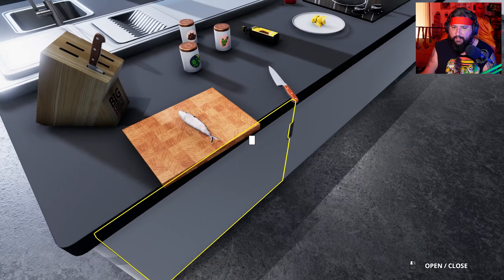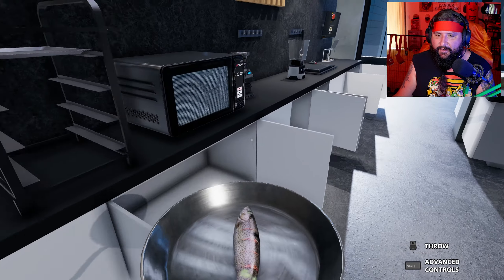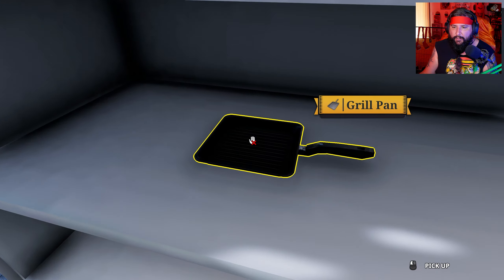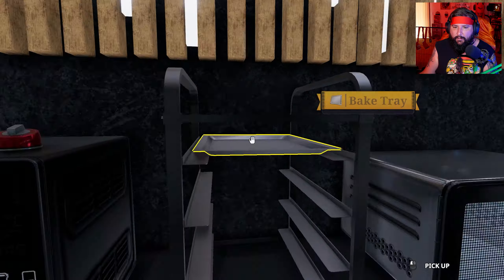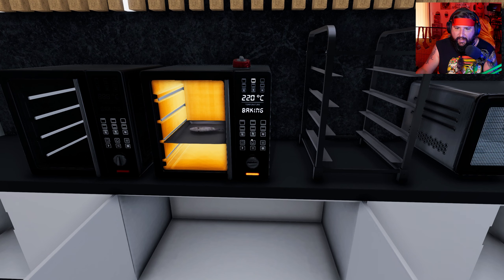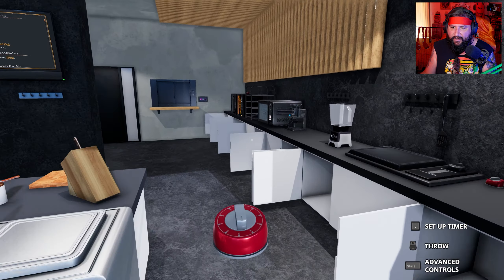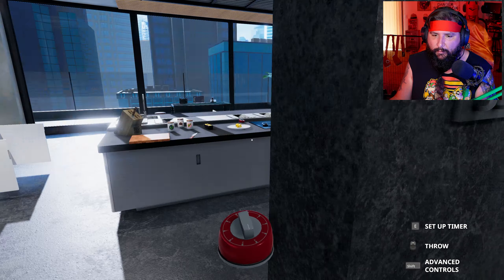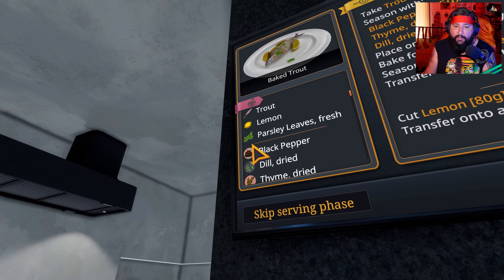Oh, we have to bake it for 90 seconds. So I need a baking tray, and we need to turn on the oven. Where was the oven? Is there an oven over here? I don't see an oven. This looks like it could be an oven. Let's take fish, put fish in pan, take pan, put pan in oven. No! I just dirtied up a dish for no reason. I need a bake tray. Will this work? Grill pan? I don't think that'll work. There's a bake tray. Fish. Bake tray. Baking for 90 seconds. We need a timer. We're gonna do one minute — it's already been 30 seconds. Oh, there's a timer right there.